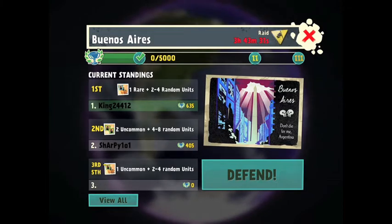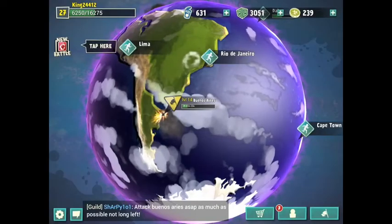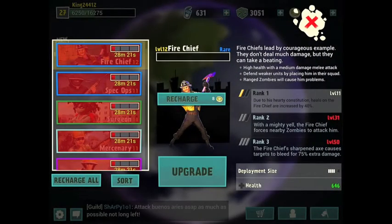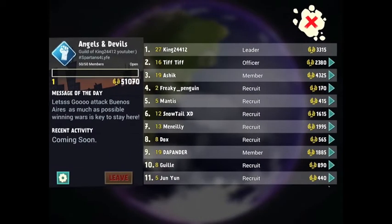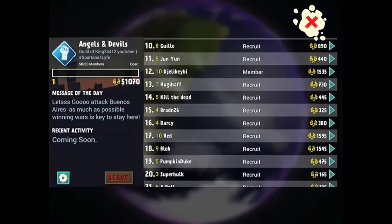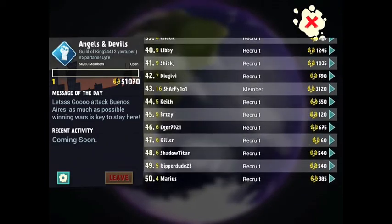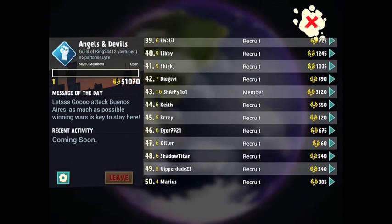Right now I am the leader at 635 experience. Sharpie's at 405, Tiffany's below that — that's Tiff Tiff, she's my best friend. If you didn't know that already you're obviously not Clash fans, but she's number two in the clan. This is our clan right now — we have quite a few people in it. Angels and Devils — if you want to join, feel free. We've got some higher level players since yesterday, and we are looking forward to continuing to grow.